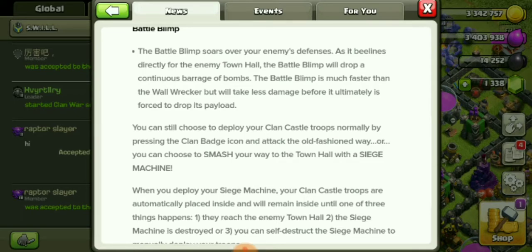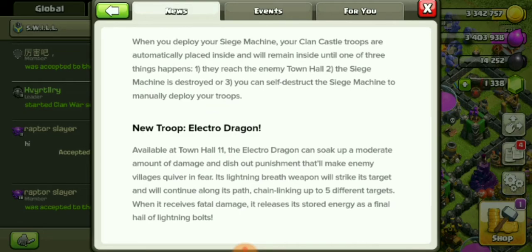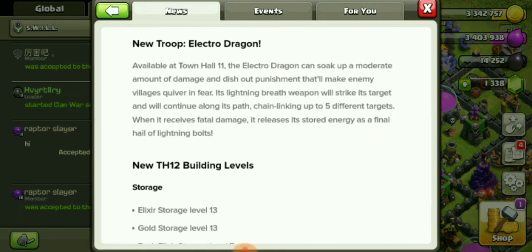Or you can choose to smash your way to Town Hall with a siege machine. When you deploy your siege machine, your clan castle troops are automatically placed inside and remain inside until one of three things happen: they reach the enemy Town Hall, the siege machine is destroyed, or you manually deploy your troops.